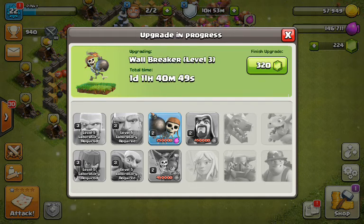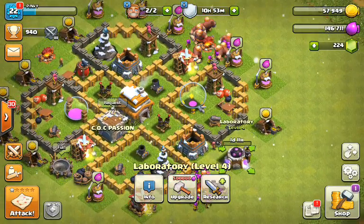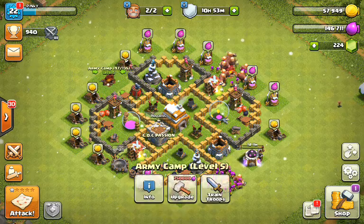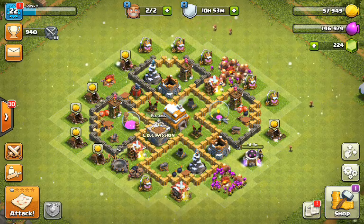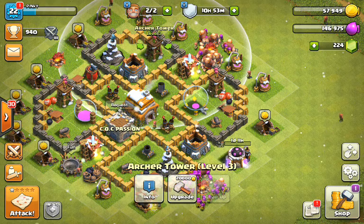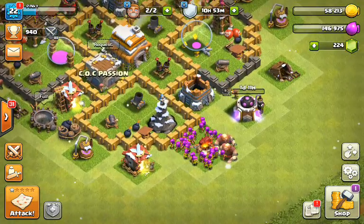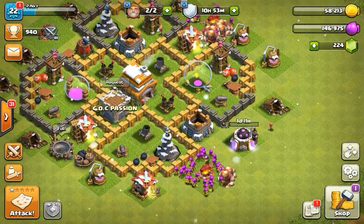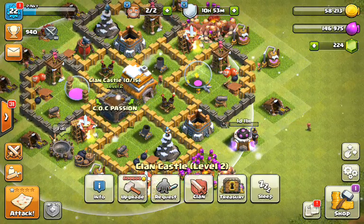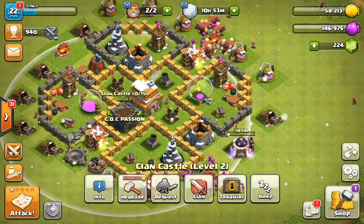So we're doing our wall breakers now, and next I'm going to upgrade the loons because we hardly use loons at this level. I still have three camps to upgrade, but I've started on the defenses and the walls are going up nicely as well. We also need to upgrade our CC so we have four loons — that makes our CC much stronger.